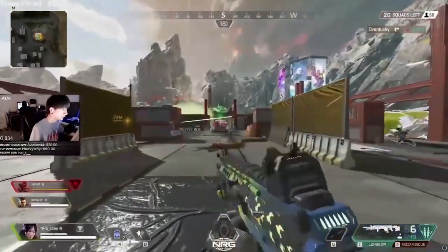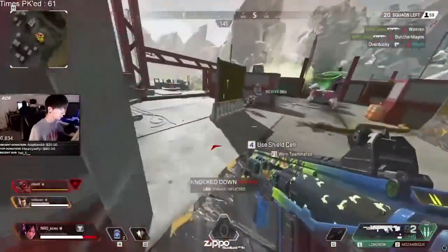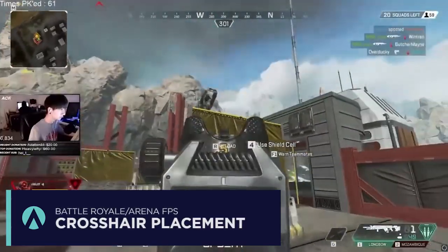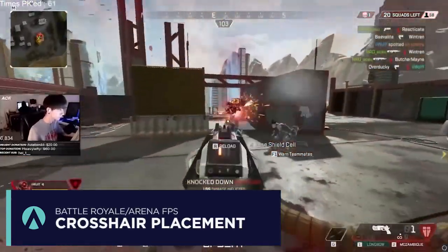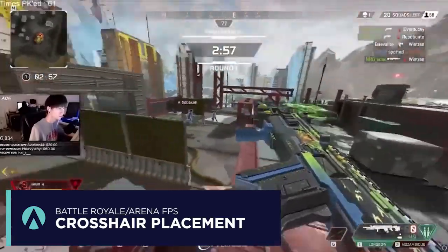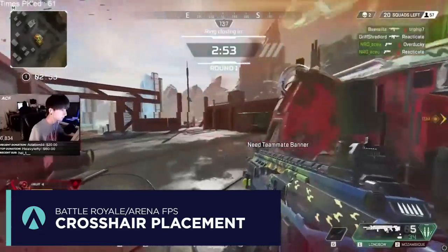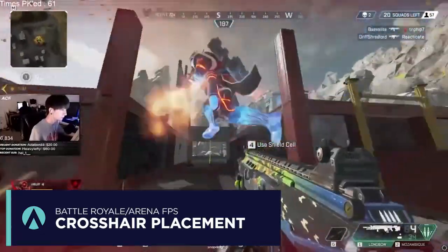This final clip features Asu in Apex Legends, showing that battle royales are very similar to arcade FPS — very demanding on mouse control, with lots of verticality, big positional flicks, and tracking that's both precise and slow as well as quick. It's just a very dynamic and fast-paced environment.